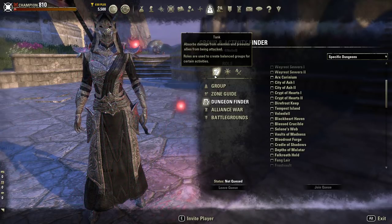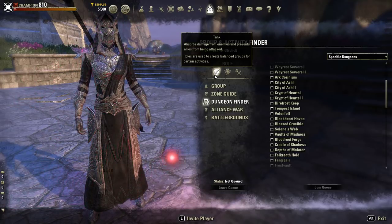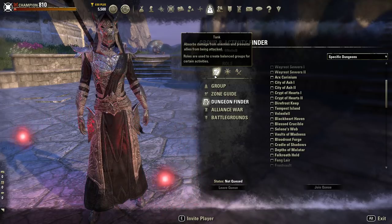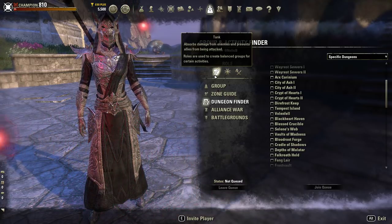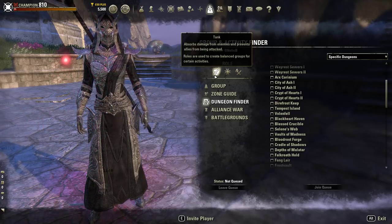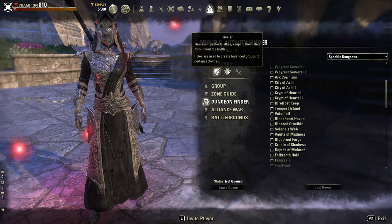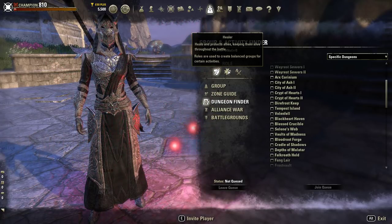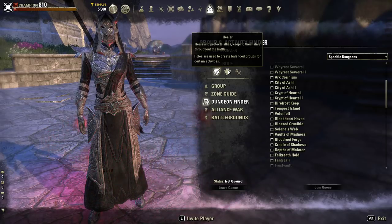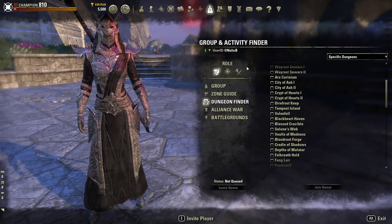When people say 'can you play how you want?' — yes, you can. You just have to utilize the tools in the game to create the build that allows you to play how you want, in a group dynamic or in a solo dynamic. Moving on: the healer role 'heals and protects allies, keeping them alive throughout the battle' — very vague again. And damage: 'focuses on dealing damage against enemies that pose a threat' — also very vague.